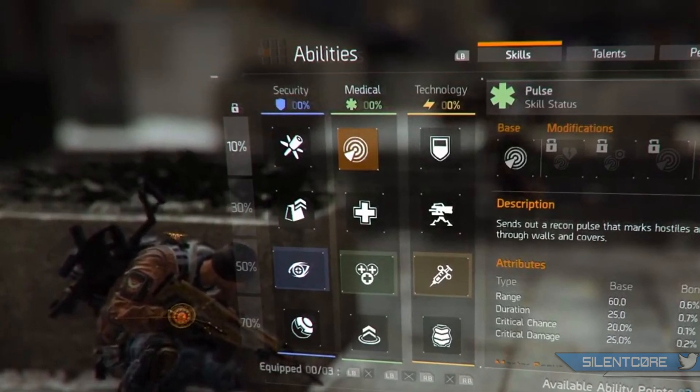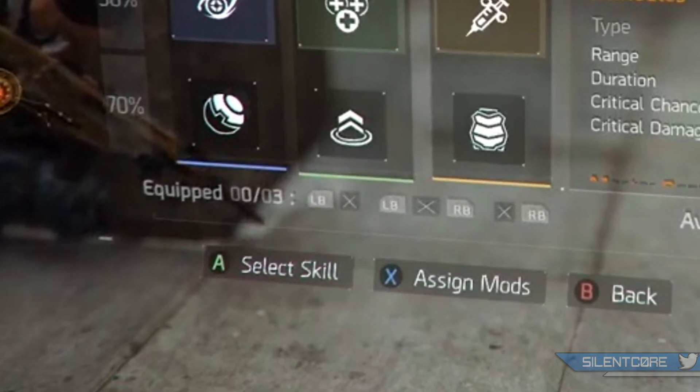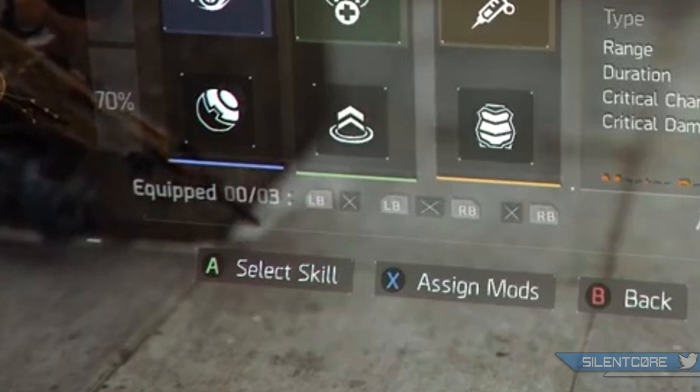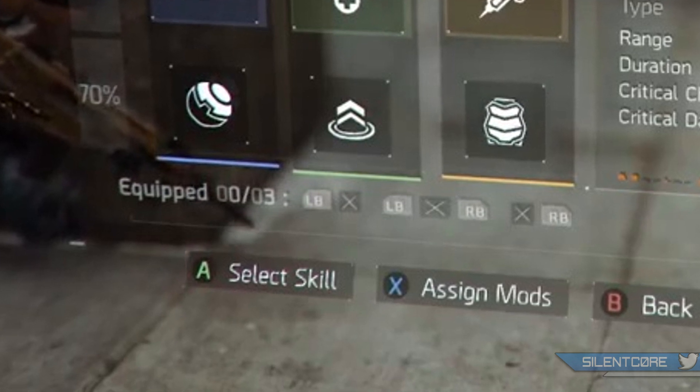Now it's interesting — they mentioned that you're going to be able to use two of these skills at once on each of your bumpers on your controller. But if we zoom in here, you can actually see there's a third one that you can choose, and this one's going to be activated by pressing both bumpers at the same time. This leads me to believe this must be some sort of special ability or skill that you activate by hitting both at once.